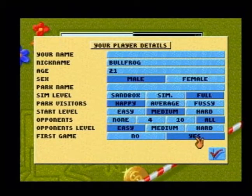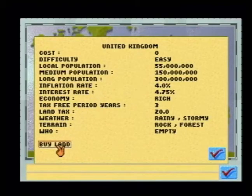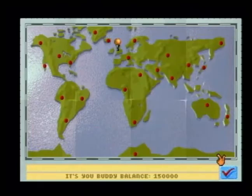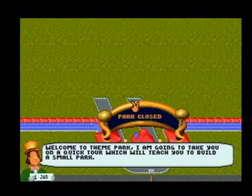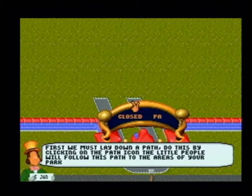You start off by making a Theme Park — right here you choose what settings you want and you pick where you are going to go. Let's say you want to go to England and you say OK. I set the settings up to give a helper on this one so that it will tell you what to do. As you go through each of the screens, at the bottom there will be a little guy that says do this or do that, helping you out. After you figure out how to play the game you shut it off and it stops bothering you.